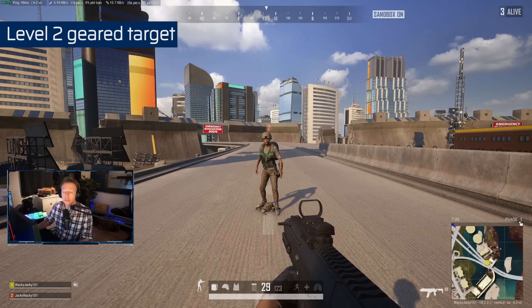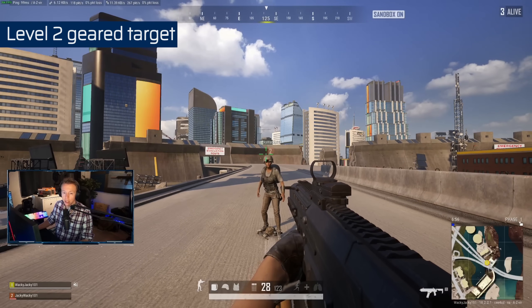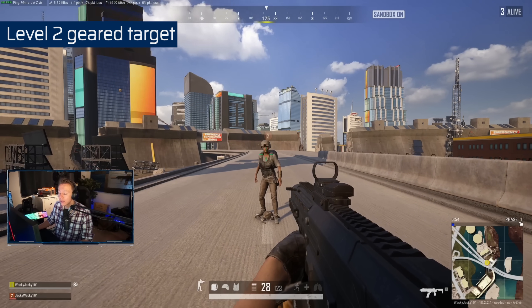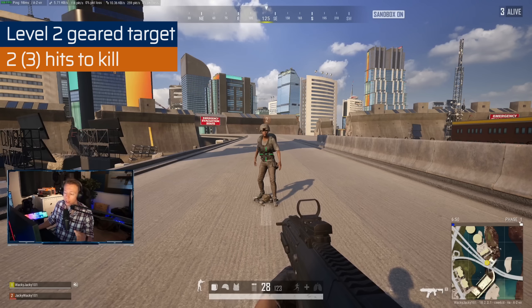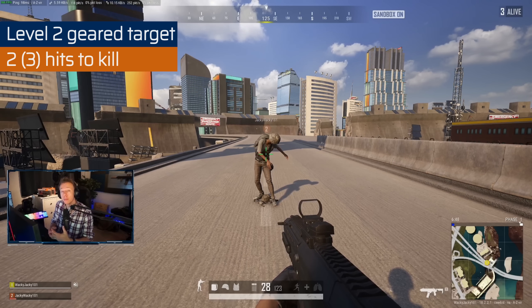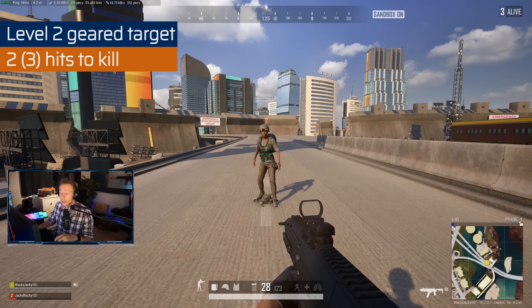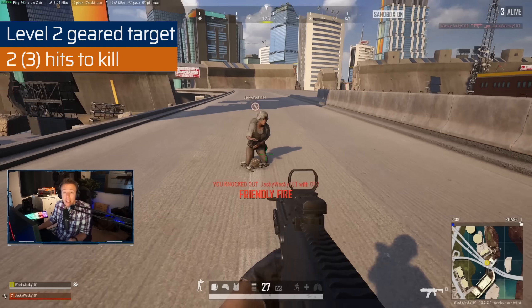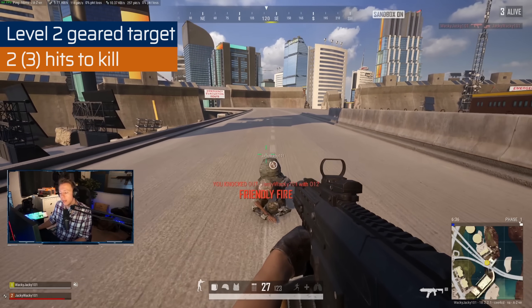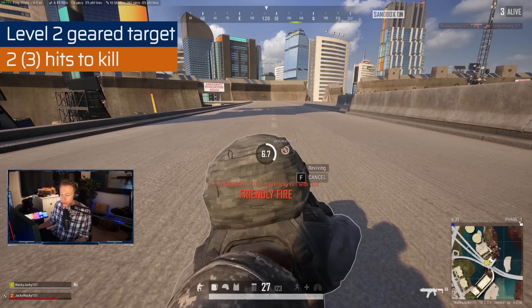Now let's test the damage to a level two helmet. A level two helmet takes 90 damage. Level two is the most frequent helmet, so this is the situation you're most likely to be in. Taking a headshot with a level two helmet means you're going to die in two hits if one of them is a headshot. It could be in the leg or foot — it doesn't really matter, because everything else will do more than the remaining 10 damage.